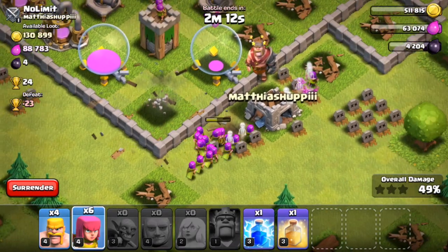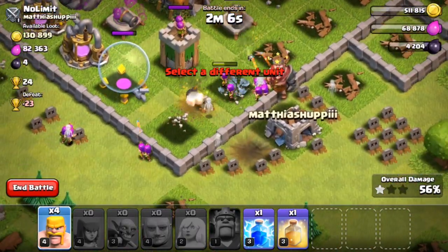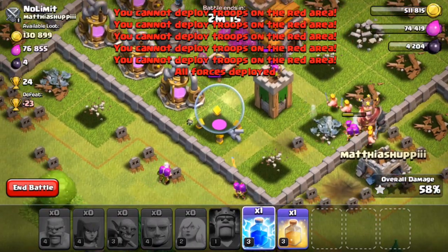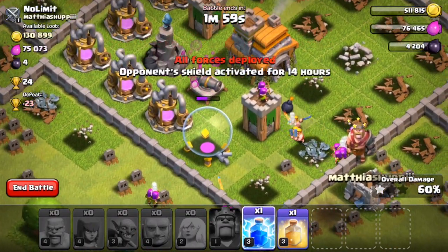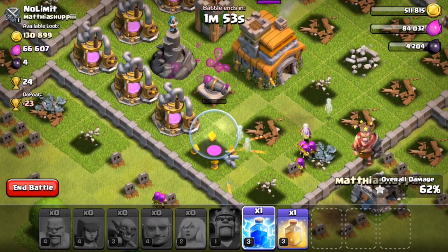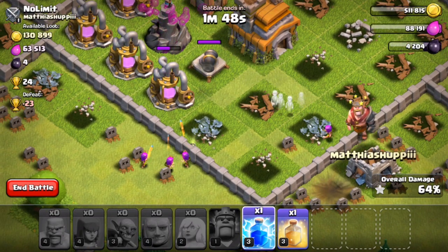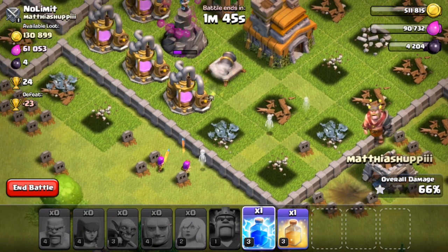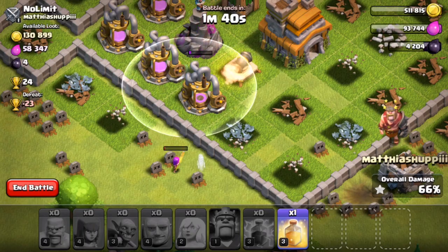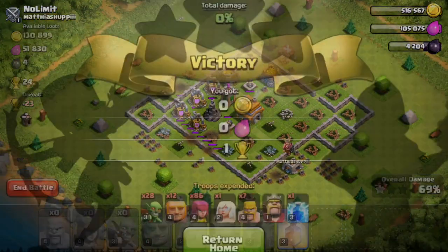Everybody move - there are bombs! If this mortar kills - oh there we go, we got lucky. Get the rest of the elixir - we got a star, let's go! We're pretty much done. Can we take down a little bit more? Put a spell down on one of those - come on, take it out! We got 69 percent.